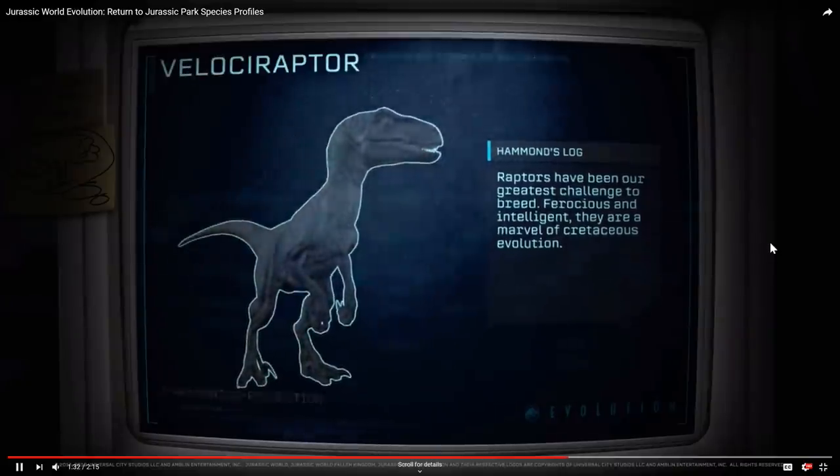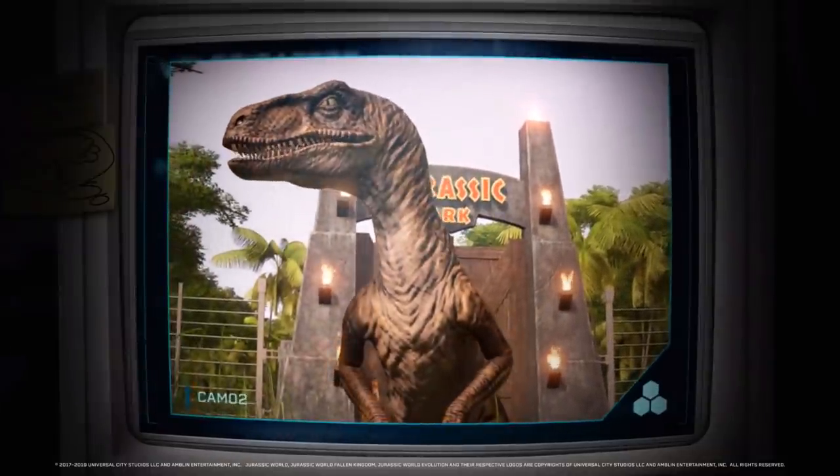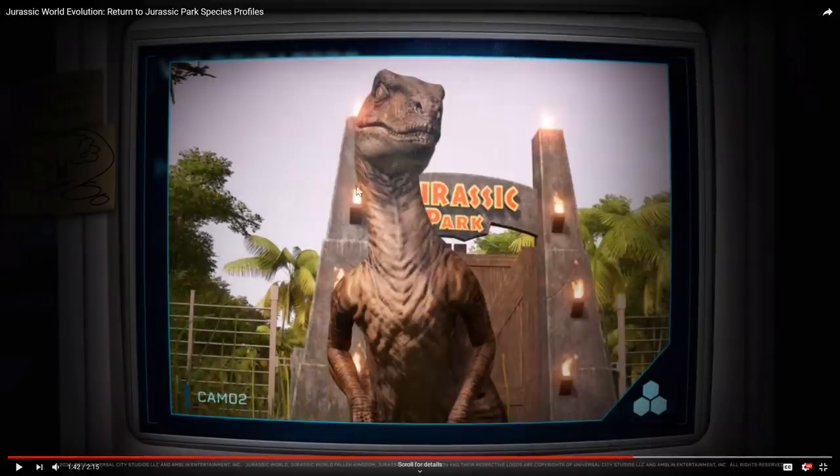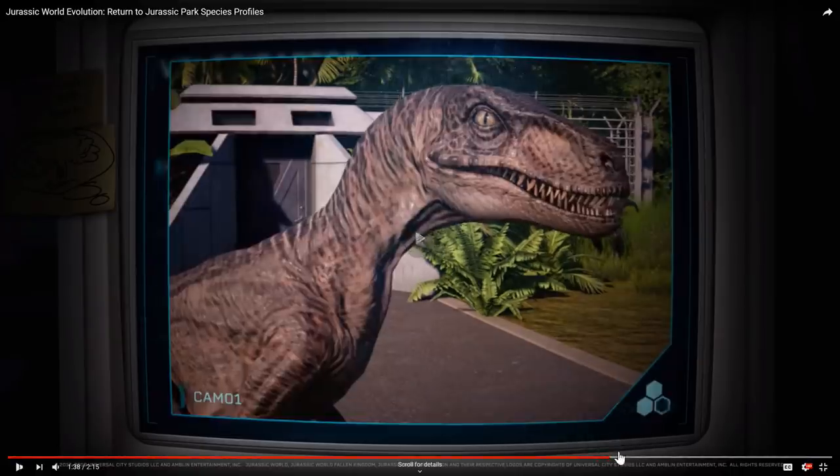Oh, is that a raptor? I wonder how long it took them to get that shot right there — it's beautiful. That's when the big one is watching Tim and Lex Murphy run past it, like he's about to do the snarl. And we also have the bunker — that is the bunker that John Hammond, Ian Malcolm, Robert Muldoon, and Ellie Sattler hide in. Robert Muldoon and Ellie Sattler emerge out of here to go turn the power back on after Samuel L. Jackson doesn't manage to. I'm assuming this is a remodel of the shelter from Jurassic World Evolution serving the same purpose.